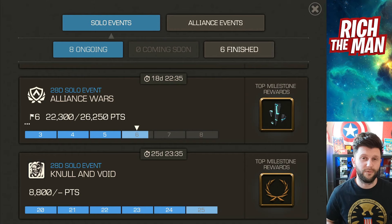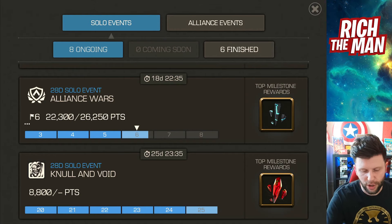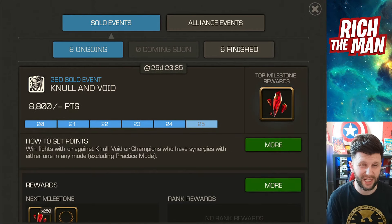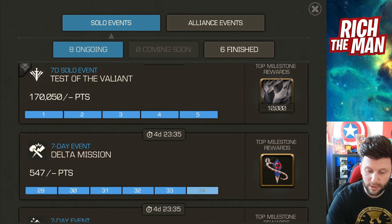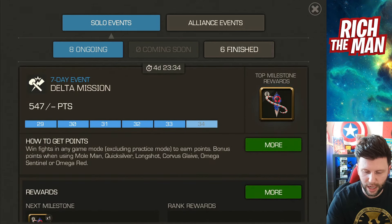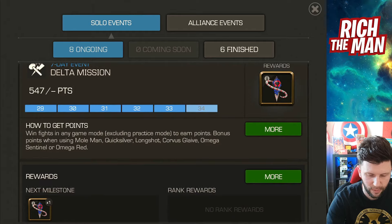Let's go over the top five tips for the month of May 2024. Starting off with the utilization of Road to Labyrinth — you might have Null and Void, and if you've got it you've probably already smashed it out. But if you're looking for a quick way to do it, the same thing applies to Delta missions. You can do this by taking some of the aforementioned champions: Mole Man, Quicksilver, Longshot, Corvus Glaive, Mega Sentinel, and Omega Red.